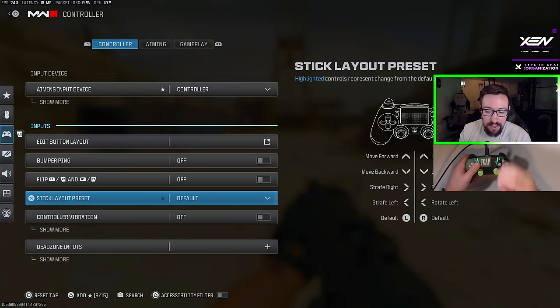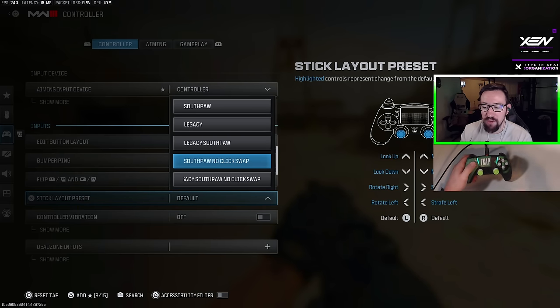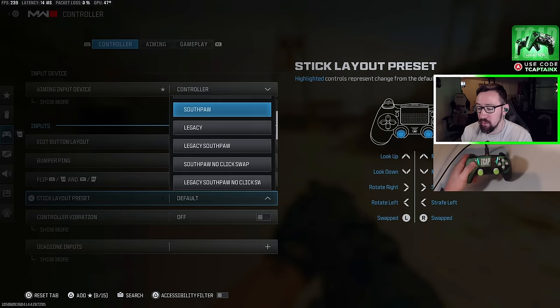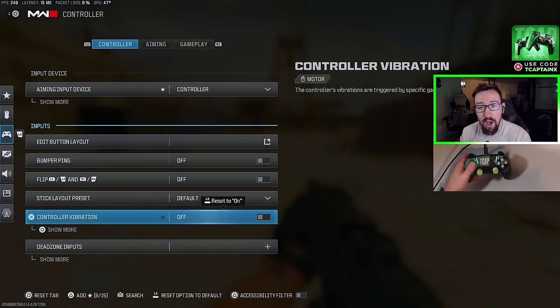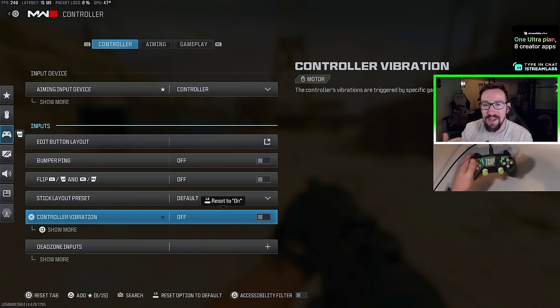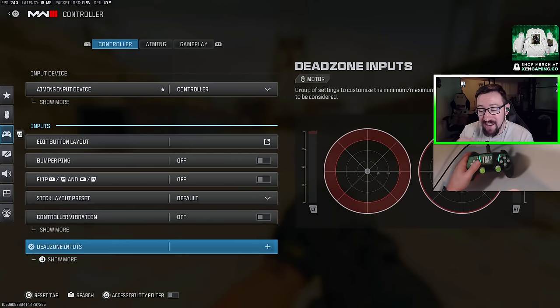For Stick Layout Preset, I recommend leaving it at default unless you've played with a different setting before — this is completely personal preference with no real competitive advantage. For vibration, I recommend turning this off for competitive play. I've actually had the vibration motors removed from my AIM controller to make it lighter, but you can leave it on for campaign or other games if you want that immersion.